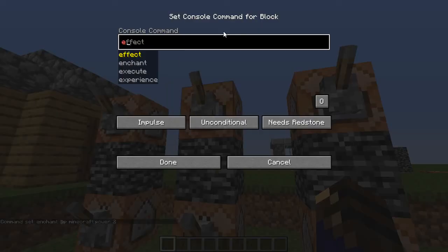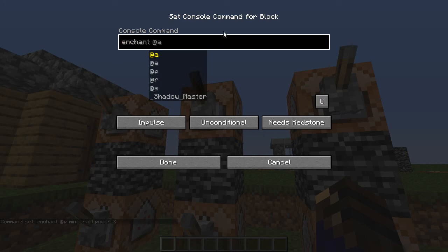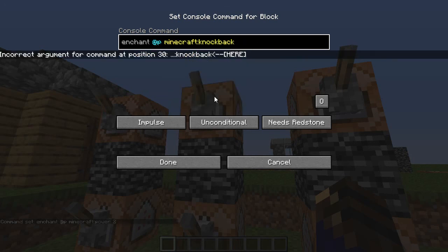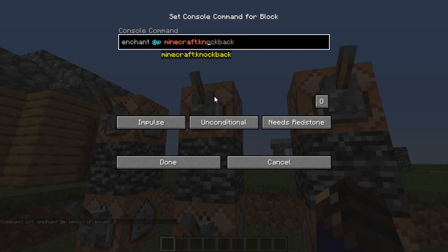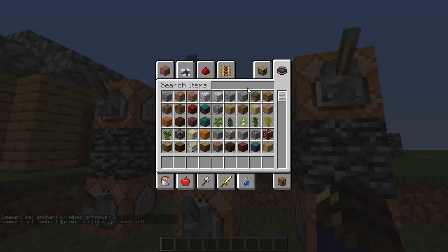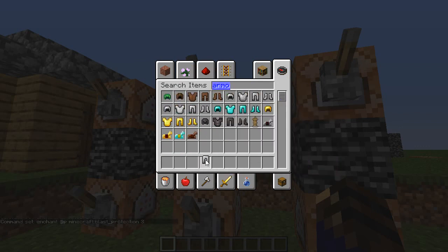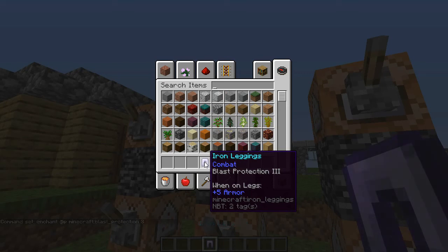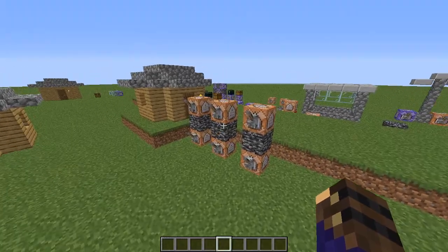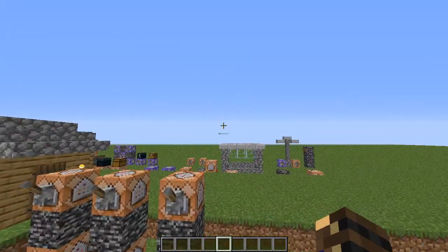That's how you do that. To show something else, like on armor — it's pretty much exactly the same. Let's do blast protection level 3. If I get some armor, flip the lever, I will get blast protection 3 on the leggings, or whatever you're holding in your hand.